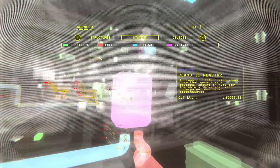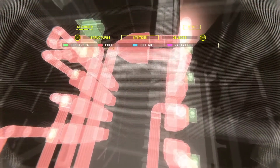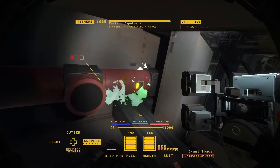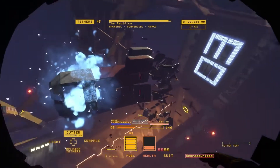Fuel and coolant pipes as well as electrical lines run throughout each ship with potential for devastating chain reactions. Fuel lines can leak and spill out into space, ready to ignite at any moment.